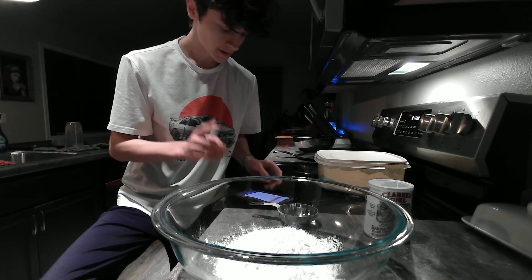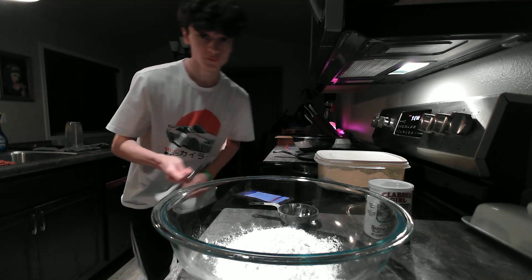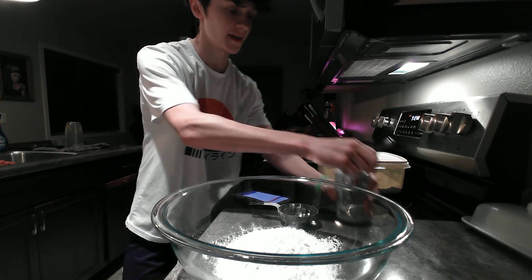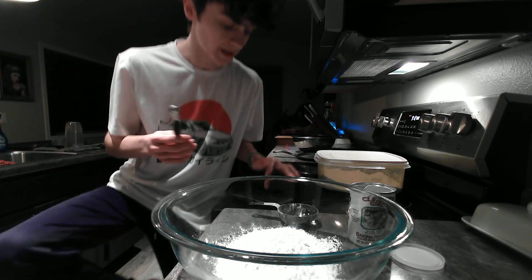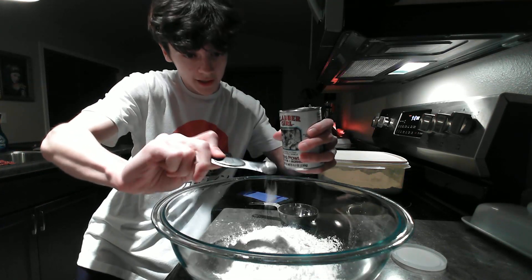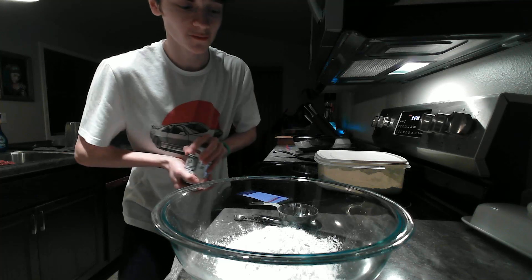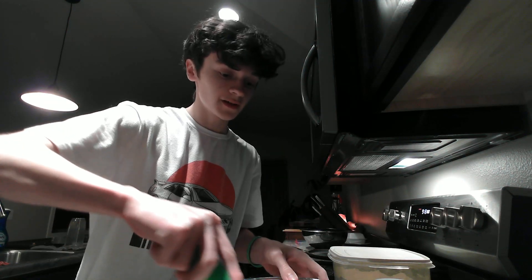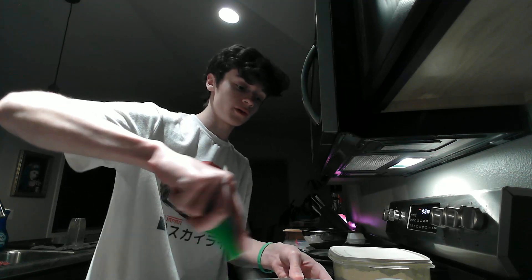Now we need the baking powder — we need three-fourths teaspoon of baking powder, which means we're gonna need about three of these. Let's get that done. You might see my dog every now and then — that's okay, he's just walking around. One, two, and three — perfect. Now we need to whisk them together — just a little whisking, making sure that the flour is all combined so that when we make it later, it's all already organized. Step one done.